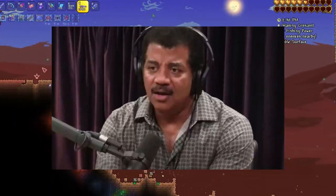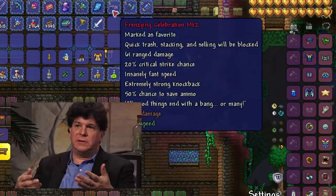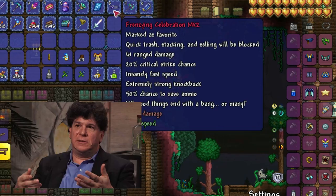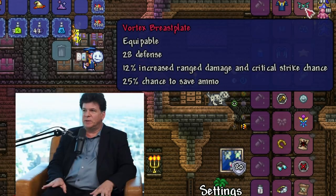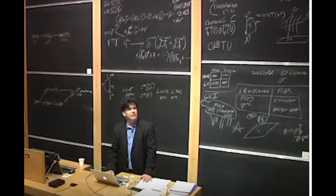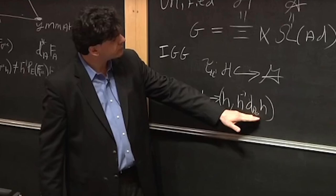Won't that be way too expensive to get all those hundreds of rockets? Not necessarily — the Celebration MK2 has a 50% chance not to consume ammo. And if you put on all permanent ammo conservation effects, namely the Vortex breastplate, ammo box, and chlorophyte helmet, I calculated it will consume 76% less rockets. To calculate this, you have to take into consideration that ammo conservation effects are treated as non-mutually exclusive events, so you have to use a special formula instead of simply taking the sum of all the ammo conservation rates.